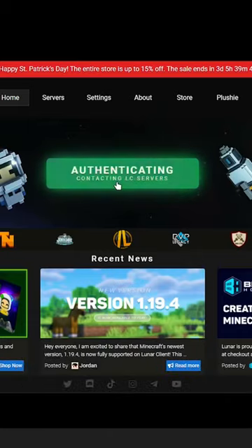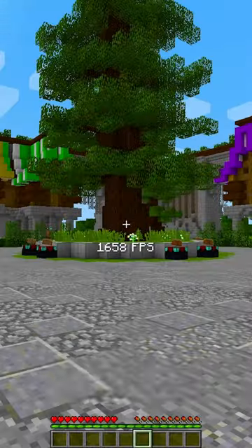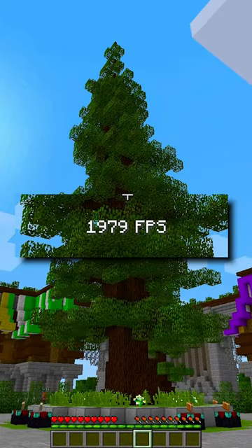Step 1: Lunar Client. 700 fps. Step 2: Minecraft 1.8. 2000 fps.